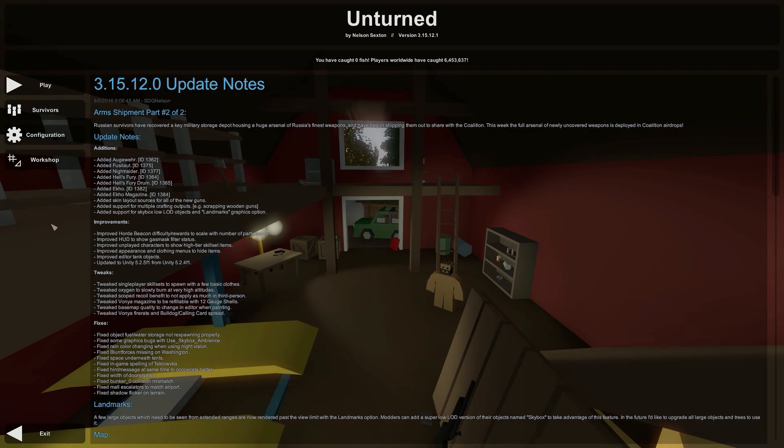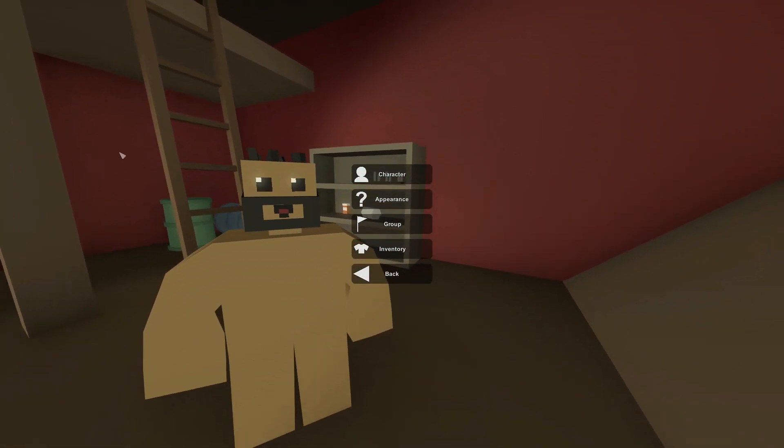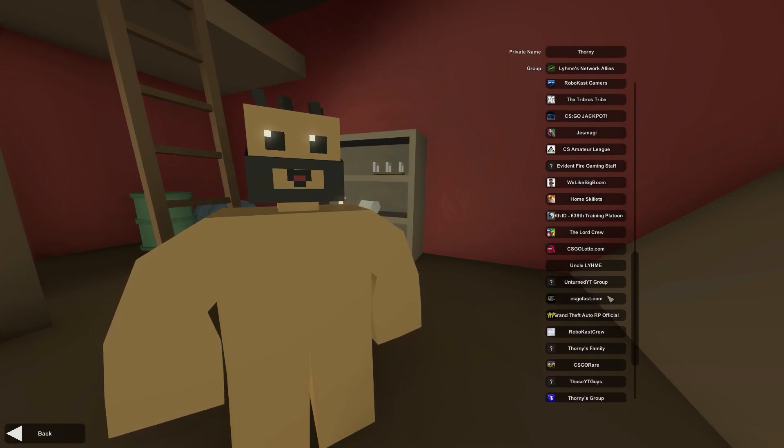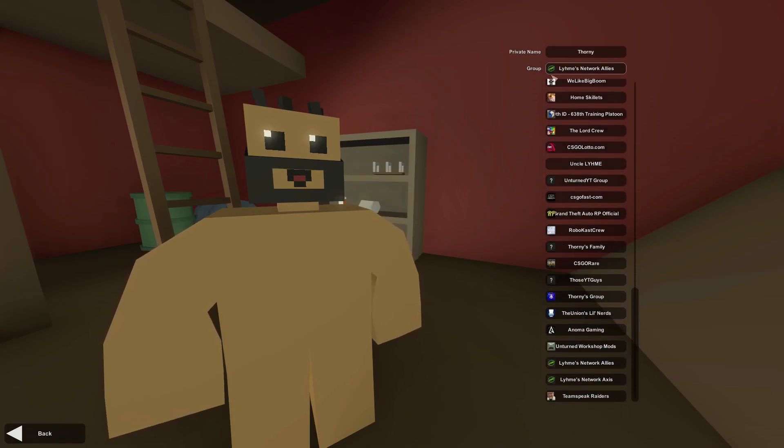Once you guys are in the Steam group, go into Unturned and click on Survivors. Once you're in Survivors, click on Group, then scroll down to wherever the Lime Network Steam group is for you. Click on the Steam group that you want to be in — if you want to be US, click on Allies; if you want to be German, click on Axis. I'm going to click on Allies.